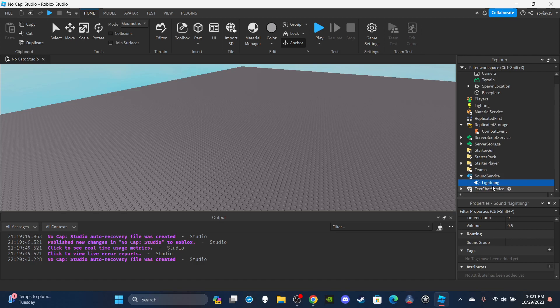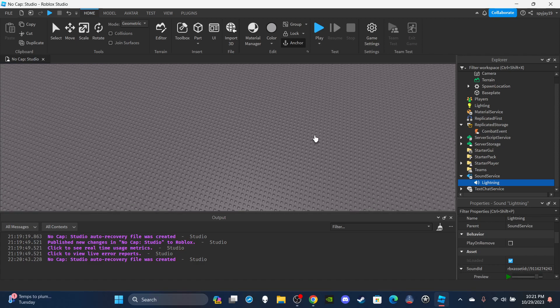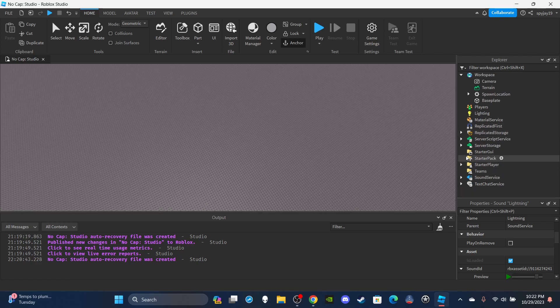Inside SoundService I have a little sound effect - you can use whatever sound effect you want. I went with a lightning sound effect since this kind of looks like a lightning-type attack. Let's get straight into the scripting.